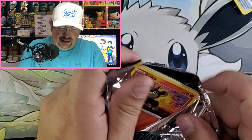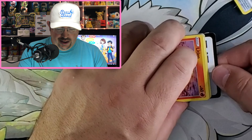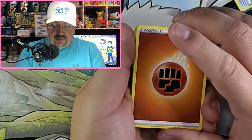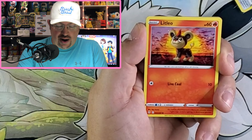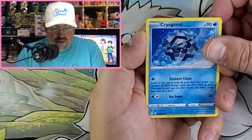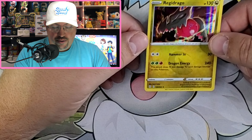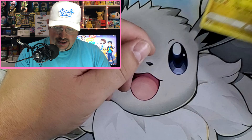Evolving Skies. Emma and Mason pulled the Full Art Leafeon V in the Monday Mystery Holiday Special — that was awesome. And it was so funny because Emma was celebrating so hard that she lost a tooth. That was funny. Aroma Lady, Rescue Carrier, Scrafty, Litleo, Lotad, Teddiursa, Cryogonal, Nickit, Stormy Mountains, and another holo — Regidrago. That's a cool holo too, nice artwork. I like that.